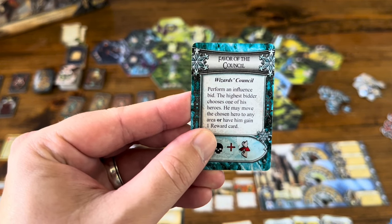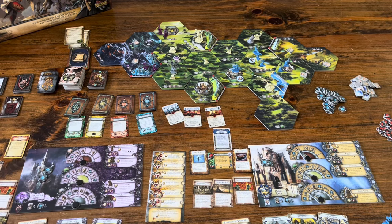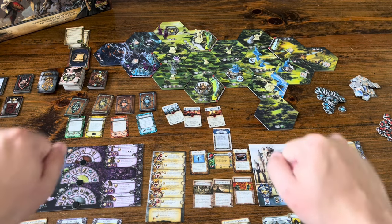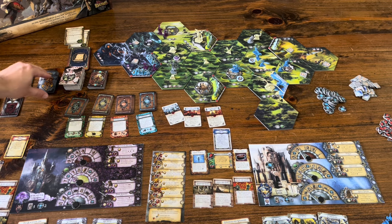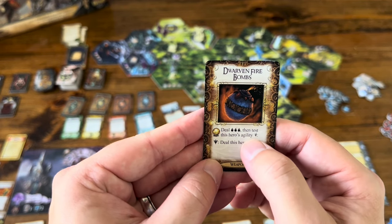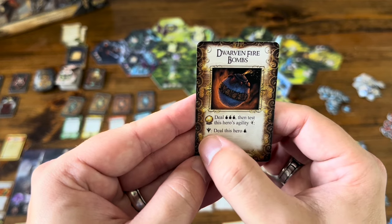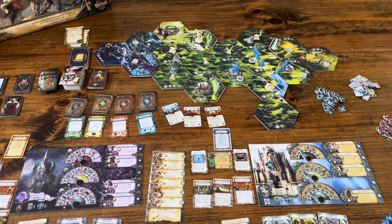The winter card also has a Wizard's Council: perform an influence bid — the highest bidder chooses one of his heroes to move to any area or gain one reward card. The undead bid two, humans bid one, undead win. He chooses to gain a reward card: Dwarven Firebombs. When attacking on a special, he deals three damage, then tests agility — drawing three cards, and for any red symbols he takes damage. It's the last round of the year — each faction plays a card.